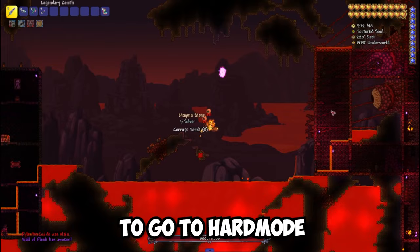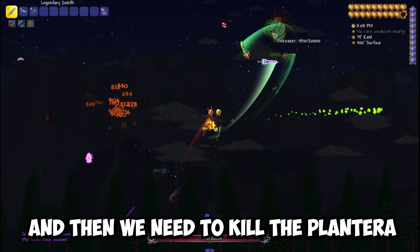Next, we need to kill at least one mechanical boss. After that, there's a 5% chance that a Solar Eclipse will appear, but we won't wait. So we kill all 3 mechanical bosses and then we need to kill Plantera.